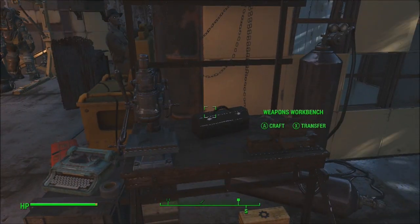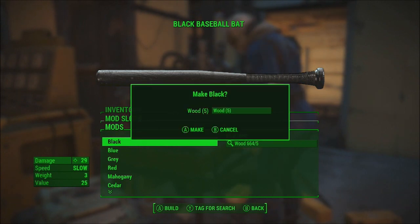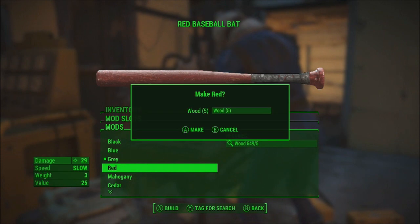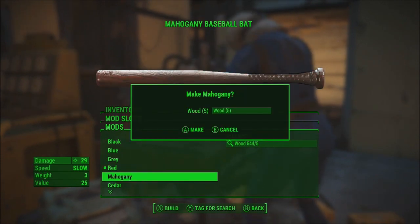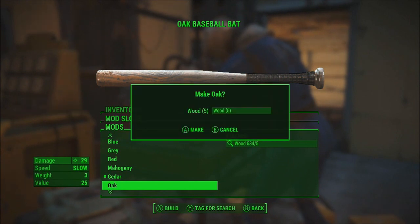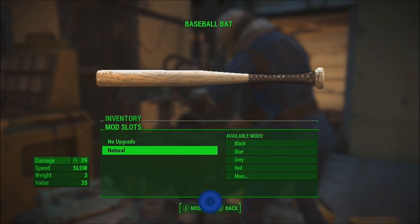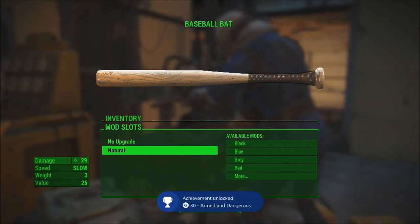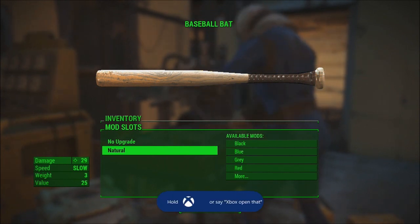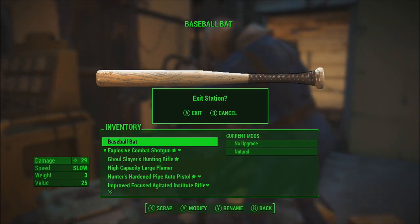Then you're going to want to go back to the workbench, go back to the baseball bat, and click on every color again. Repeat this process until you get all 50. I had none before I did this, so this is a very simple way to do this achievement. As you can see, I get the achievement right there — Armed and Dangerous. I hope this helps you guys out as much as it helped me. Thanks for watching and I hope you enjoyed.